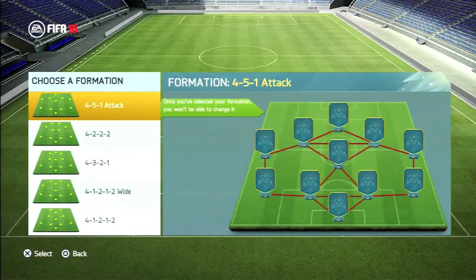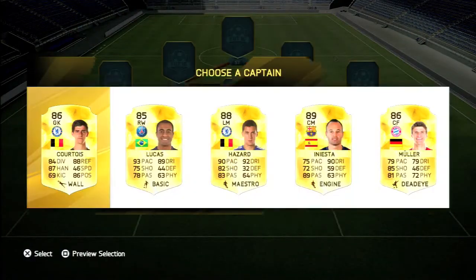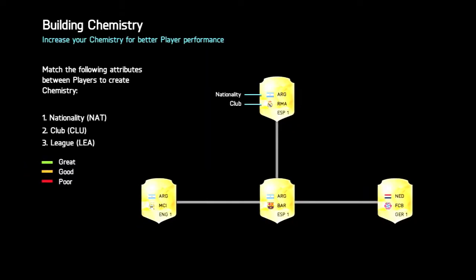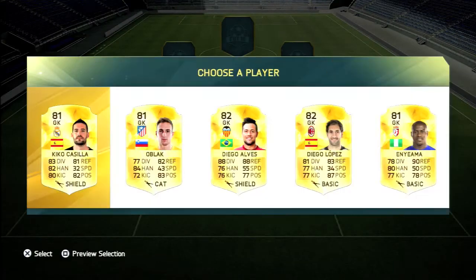Welcome to the ninth episode of my FIFA 16 foot draft series. In today's episode we start off picking a formation with wingers, then choosing a captain that is not a left wing or goalkeeper, and then picking the lowest grade goalkeeper.